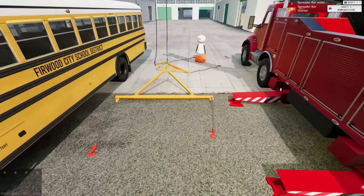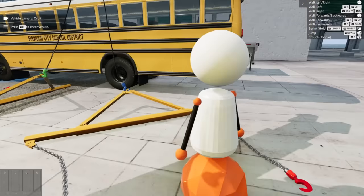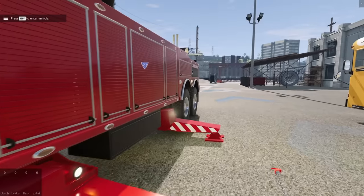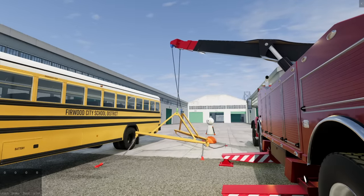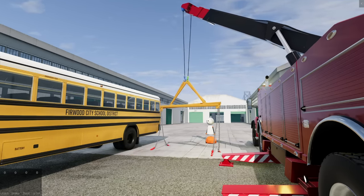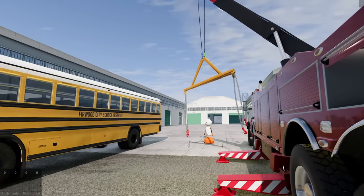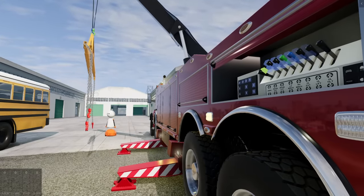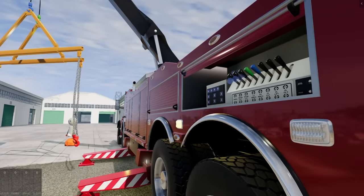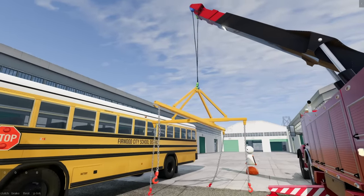I need to spread the other spreader bar out. There's another one of me standing here - that's the Beanling, the multiplayer avatar. Let's go ahead and lift up. These hooks might just swap positions and correct themselves - yep, that's what's happening. I might need to manually grab them and untwist them because they're a little twisted up. Let's get it up and over. I'll swing this back and extend out to try to fit these over the top of the bus.